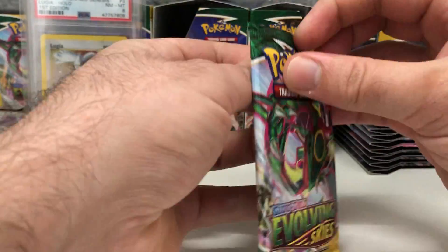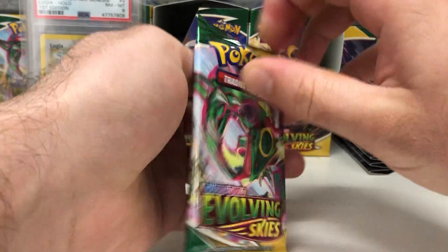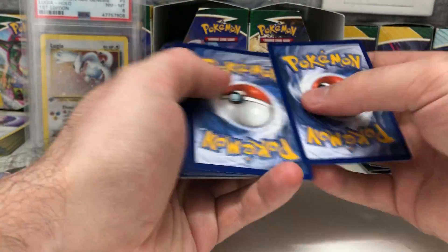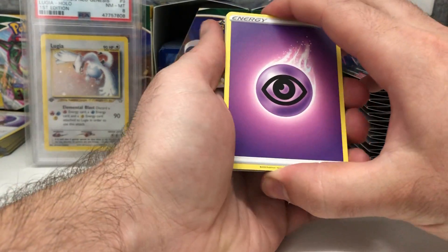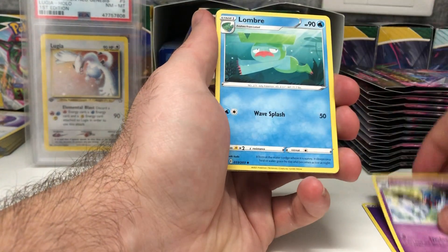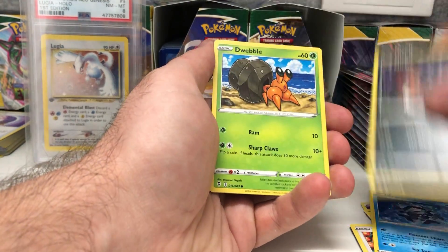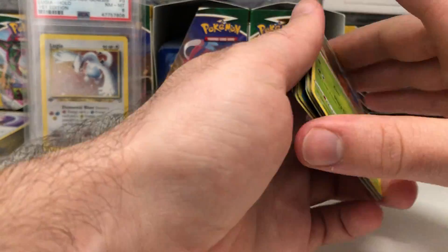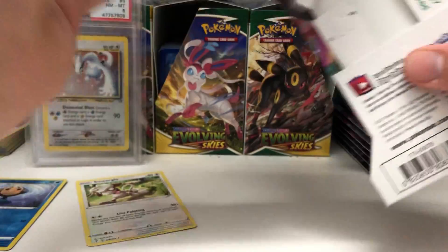Another thing I noticed is that all the blister packs in this box from the Target box of single blister packs are all white code cards. They're all white code cards even if there's no hit, so it's a little bit of a trick. I guess it doesn't spoil it if you accidentally see the code card. For this first pack we've got a Tin pole and a Smeargle - that's okay, 13 packs left.